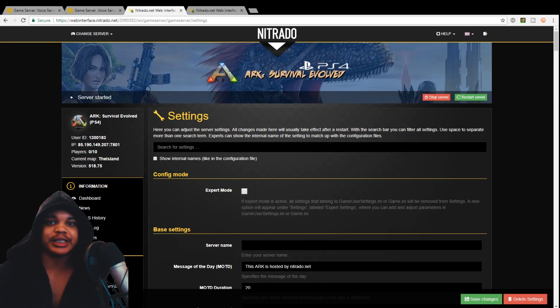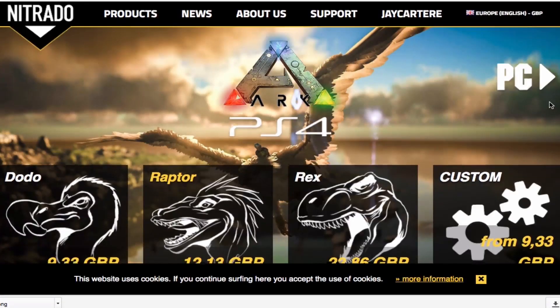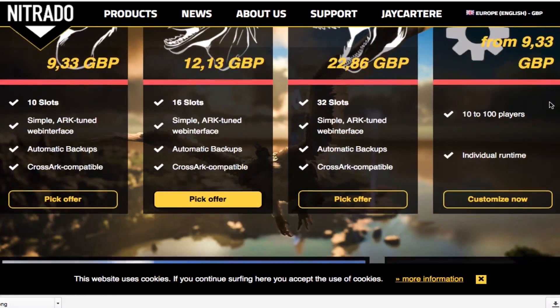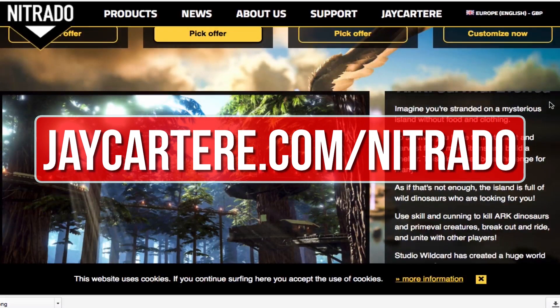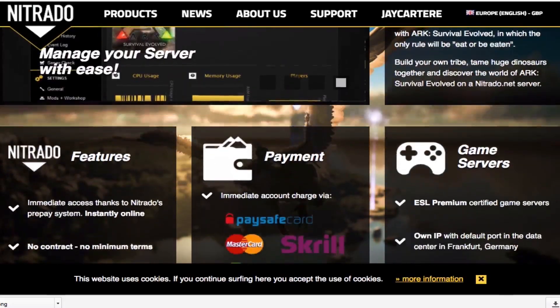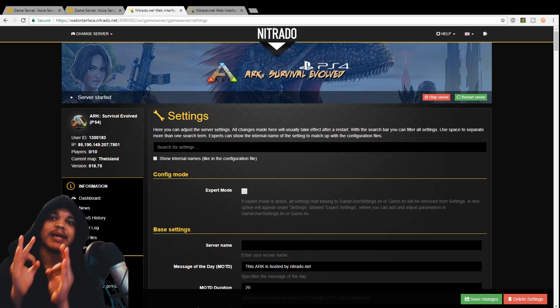In this video we're going to be going through how to change the nighttime and daytime length and settings on your server. If you want to host your own Ark server then I recommend renting one from Nitrado — they're also the official server provider for Wildcard. Go to jcartarray.com/nitrado to rent your own Ark server and help out the channel. I'm jcartarray from arcps4servers.com, teaching you how to be better.